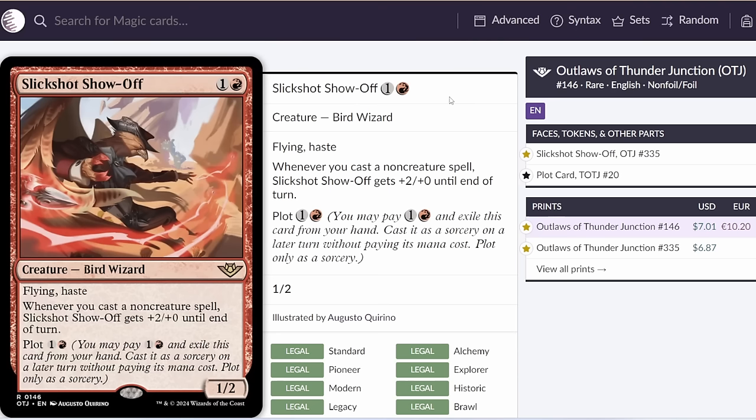Next up, we've got Slickshot Showoff, which is a card I'm really excited for. This card is going to force through an absolute ton of damage if you're running a spell-slinger deck. The ability to plot this also makes it more resilient against interaction — if you think the opponent is holding up a removal spell, you can just plot this, wait till your next turn, and then cast it with mana to back it up. If you're running a deck with Spell Pierce, you can use it to defend your creature, or if you're running Flame of Anor in an Izzet Wizards deck, you can guarantee a wizard in play to get both modes off Flame of Anor.